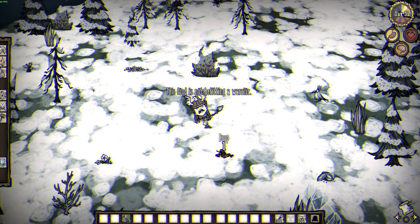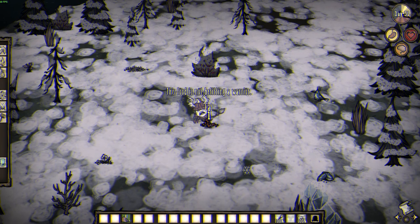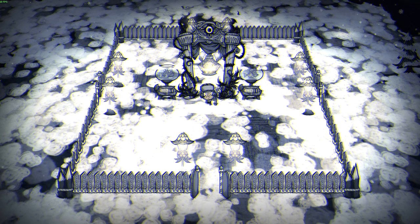Another incredibly minor issue is that Wirt doesn't display the iconic disgusted animation that Wigfrid plays when trying to eat meat foods. Instead, she simply examines the meal when using the default right-click action. Obviously this doesn't really matter, but it felt like kind of a missed opportunity for a memorable quote.